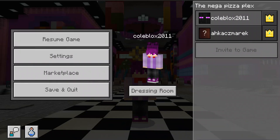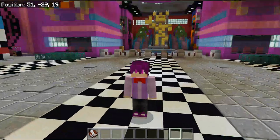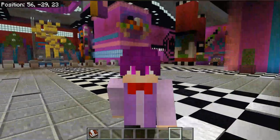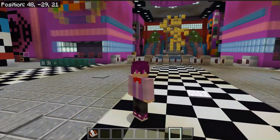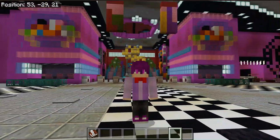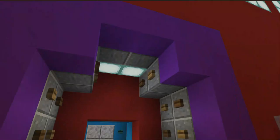Hello everyone and welcome to my series where I'm building the entire Freddy Fazbear's Mega Pizza Plex in Minecraft. Before I get this video started, on the playlist I do have a Q&A video so if you want to go check that out I highly recommend it. Today we are going to be looking at the atrium. It's been about three months since I made the last video - we did look at the daycare - so let's just get started.